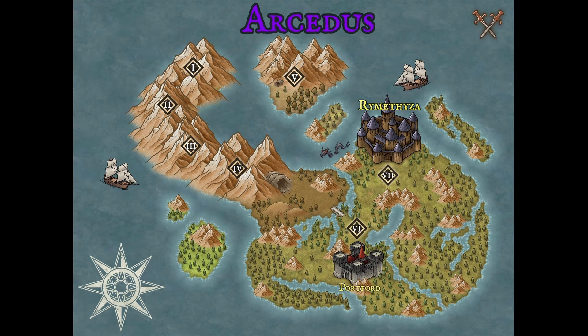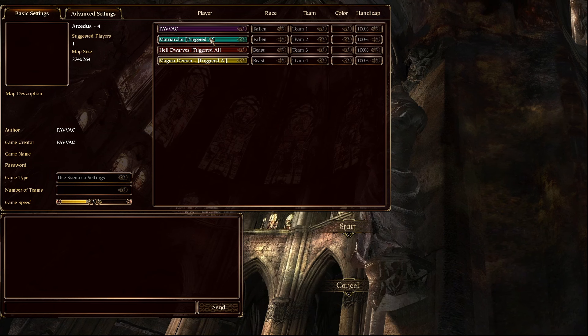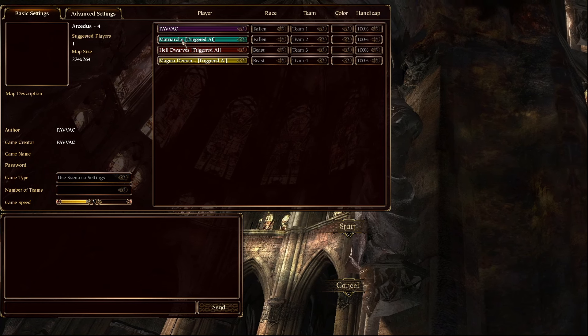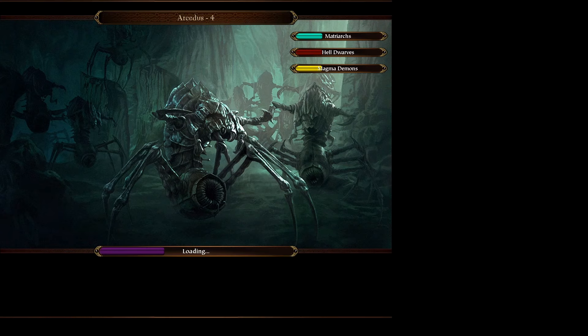Hi guys, welcome to a new video. Today we'll play the fourth mission of the Arceidas campaign. As you can see it's still in the underground so we cannot really see anything on the map, so let's just go into the game. There are three other players in this mission: Matriarchs, Heldwars, and Magma Demons. So let's see what is ahead of us.